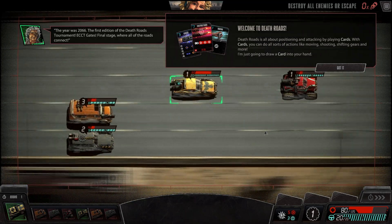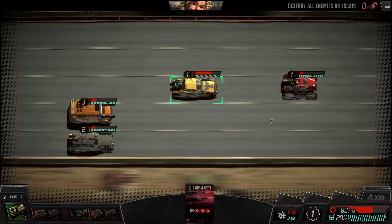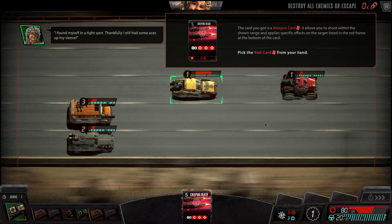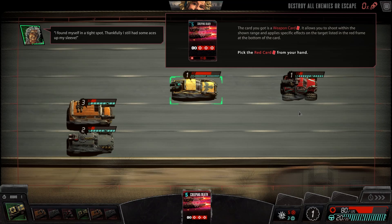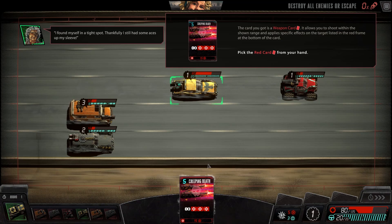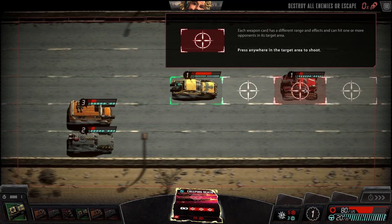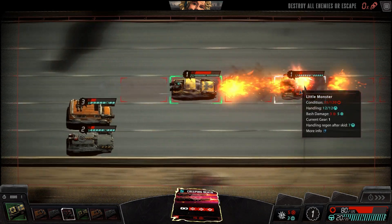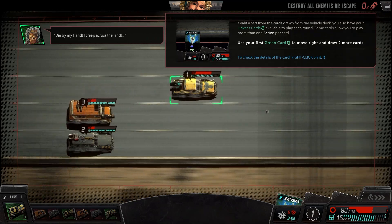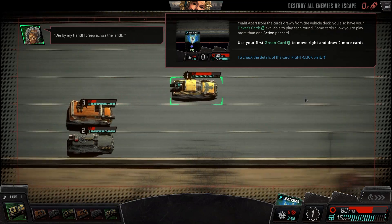With cards, you can do all sorts of actions like moving, shooting, shifting gears, and more. I'm just going to draw a card in your hand. Creeping Death. It's a weapon card. It allows you to shoot within the shown range and apply specific effects to the target listed in the frame. Play the red card. All right. Nice.